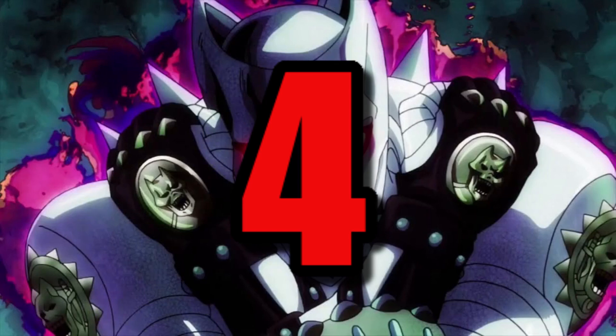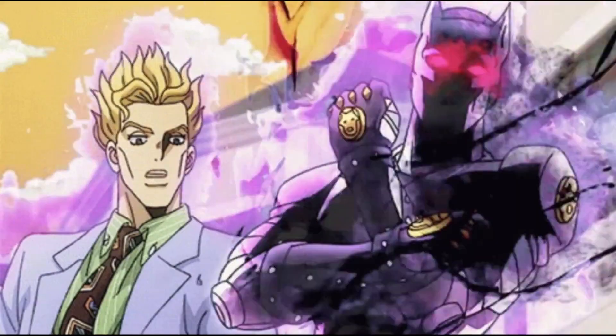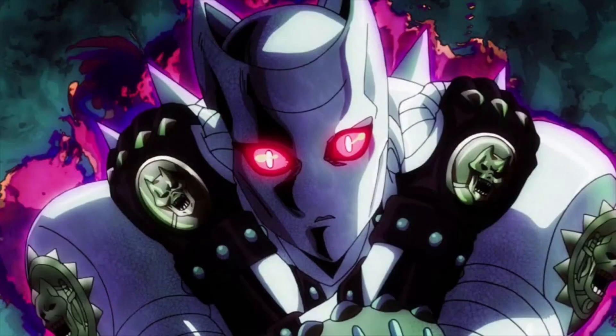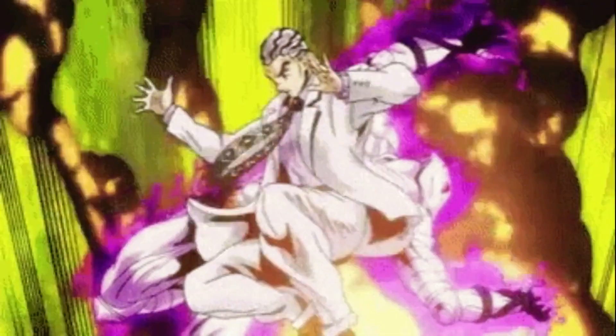Number 4: Killer Queen. I don't know if it's Kira or his stand, but I just have an insane love for them. The amount of personality they brought to Part 4 was awesome. I still often yell 'Killer Queen!' — Sheer Heart Attack and Bites the Dust. I also really like how dangerous this stand is. Part 4 did a really good job building up how menacing Kira was, and I think explosions work as a perfect ability for him. Plus it's a cat — I freaking love cats.